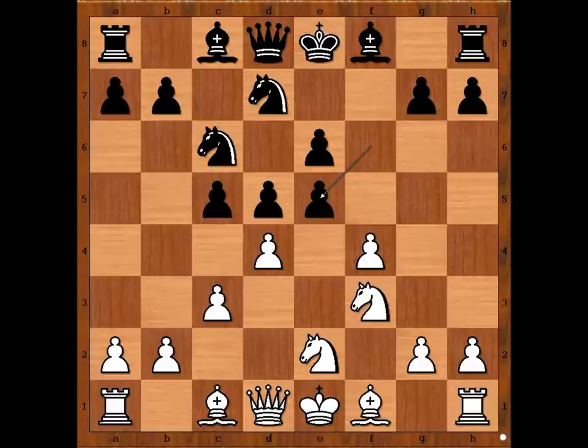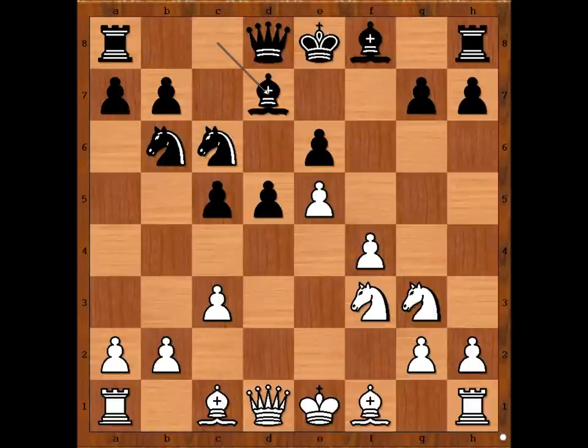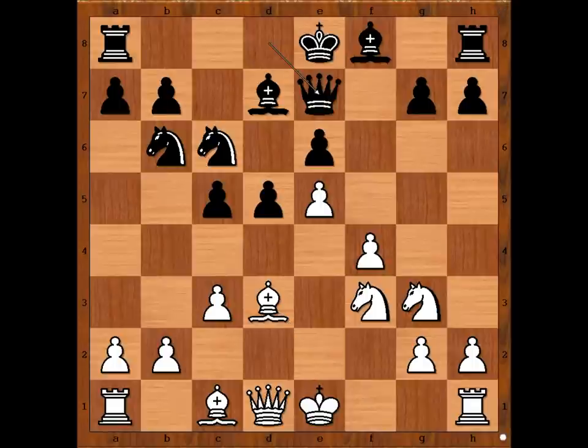White to move — how to recapture? f takes on e5 is the most played move, but Nigel recaptured with d4. Then knight to b6, knight to g3, bishop to d7, bishop to d3, and now queen to e7.